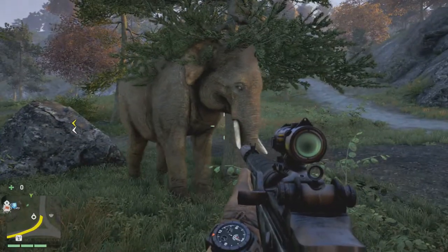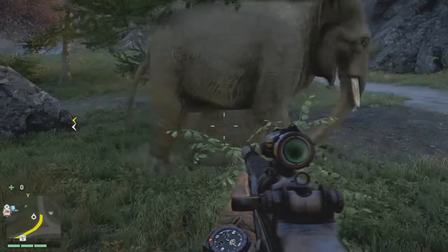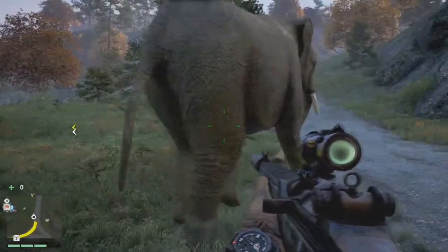All you need to do to ride an elephant is find an elephant. They're either held captive at checkpoints or they're at random places throughout the map.